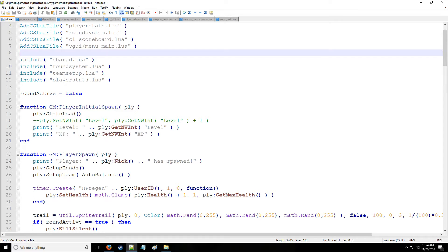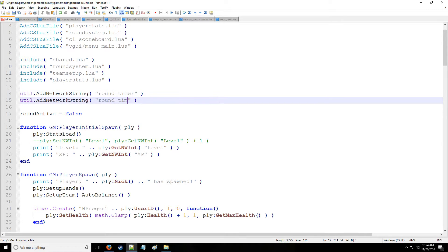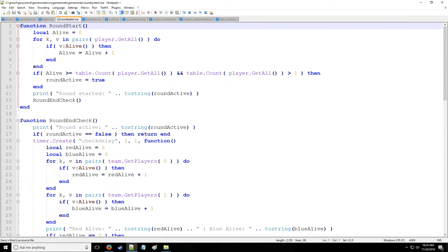We're going to have to enable communication between the server and the client for us to have a timer on the client side. To do this, we need to utilize the network strings. So we're going to be adding a network string for round timer, and likewise we're going to add one for a Boolean value for round active, which will allow the client to know that the round is indeed active.